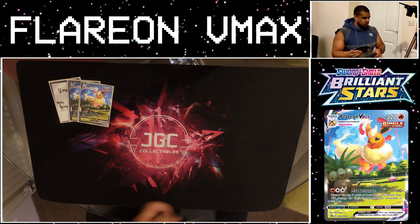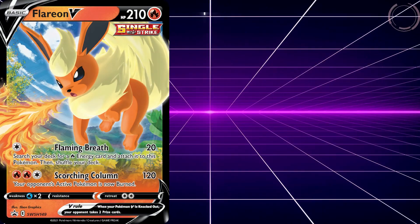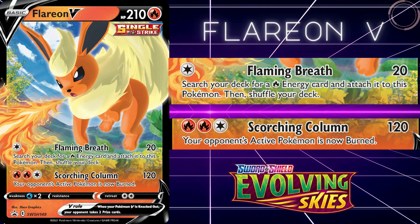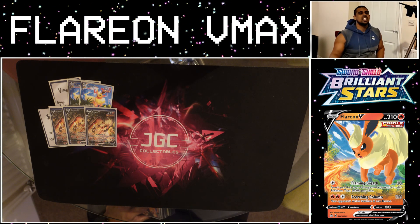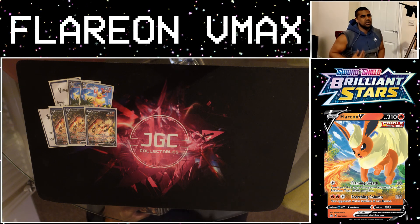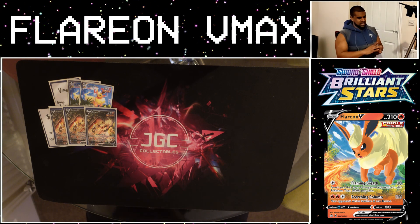We have a 4-4 line of Flareon V VMAX. The basic Flareon is actually pretty good as well. With that Flaming Breath attack for 1 Colorless energy, you do 20 damage, and then you can search your deck for up to 5 energy and attach it to this Pokemon. This is actually pretty good because that 20 damage chip means that now you don't have to discard 4 energy — you can sometimes discard 3 energy with Max Detonate to KO some VMAXes. We don't want to be using Scorching Column too often, but you have got avenues to get to it.